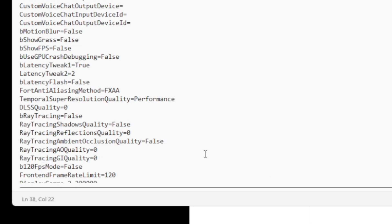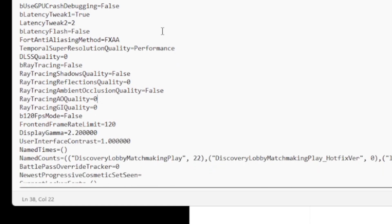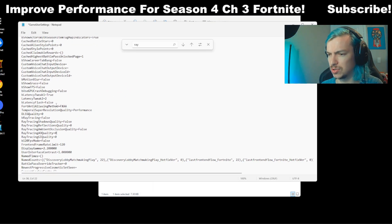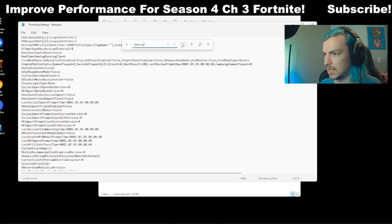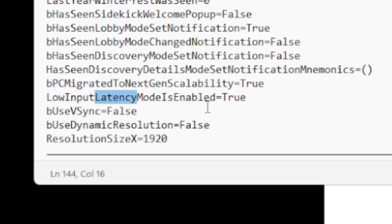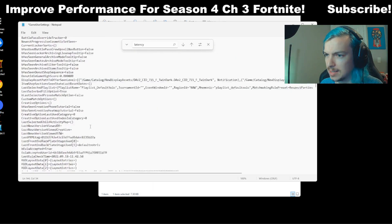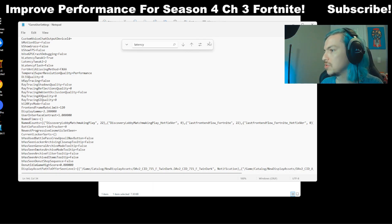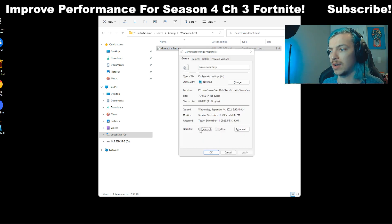For anything that says ray tracing — ray tracing shadows quality, ray tracing reflections quality — switch them all to zero or false, just to make sure they're not impacting your FPS. Ray tracing makes your image look better and is used with RTX NVIDIA graphics cards, but switching it all off will keep things more simplistic and increase your FPS. Also, make sure low input latency mode is set to true. Having all these latency and ray tracing settings configured correctly will give you a meaningful FPS boost.